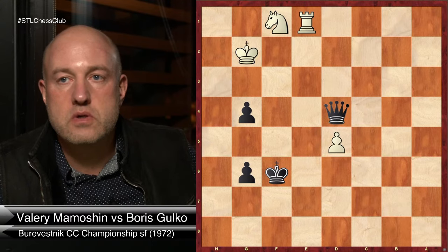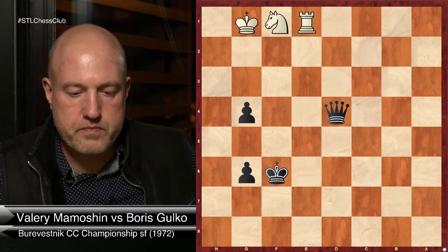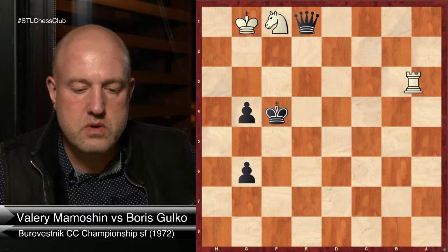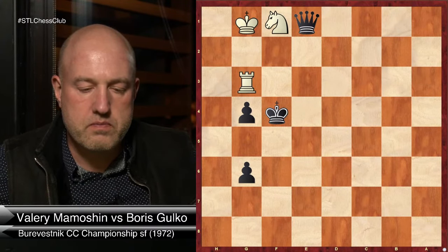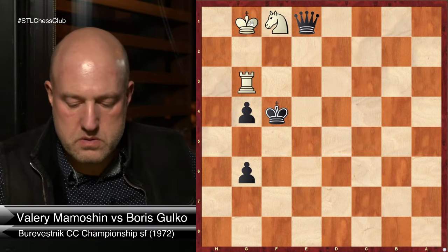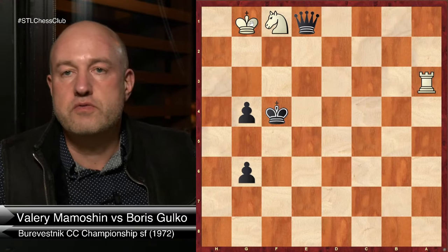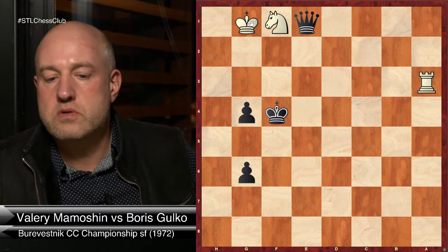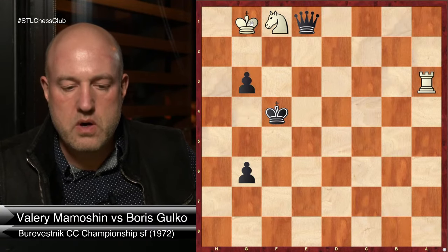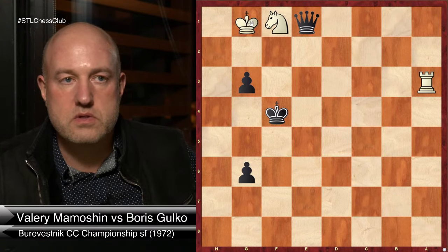The difference is: opponent's g6 pawn makes the position winning for Black. Why is this winning? Because we can go g3 — that's the reason. If g3 was not possible, no pawn on g6, that's a draw. But because of that extra pawn breaching the defense, this is a win.